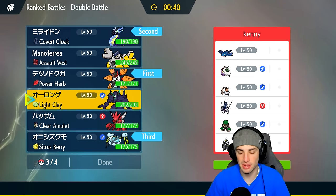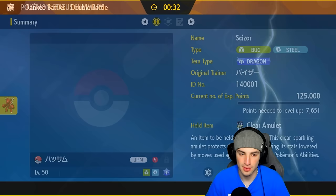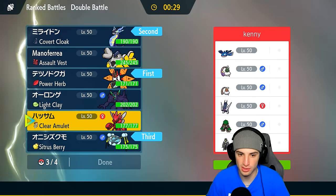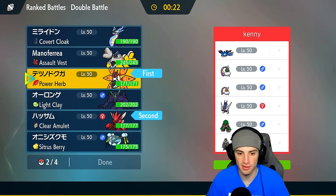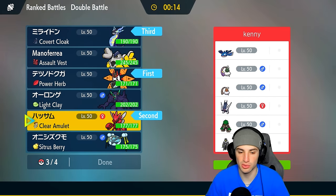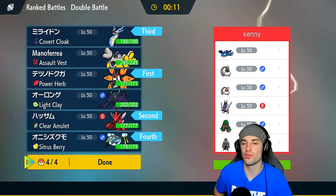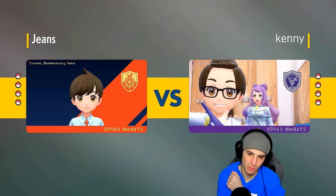I want Meteor Beam as my lead, with Arachnaludon in the back. Do I go with Grimmsnarl or Iron Hands? Landorus is a problem so maybe we just go Scizor here — I like Scizor for Tailwind purposes, that could be really good. Let's go Scizor first with Iron Moth, because chances are we're going to outspeed a lot. If we need to protect this turn we can. If they want to go Tailwind, we can always swap in our terrain to get that speed boost from Iron Moth. It really depends who they lead.